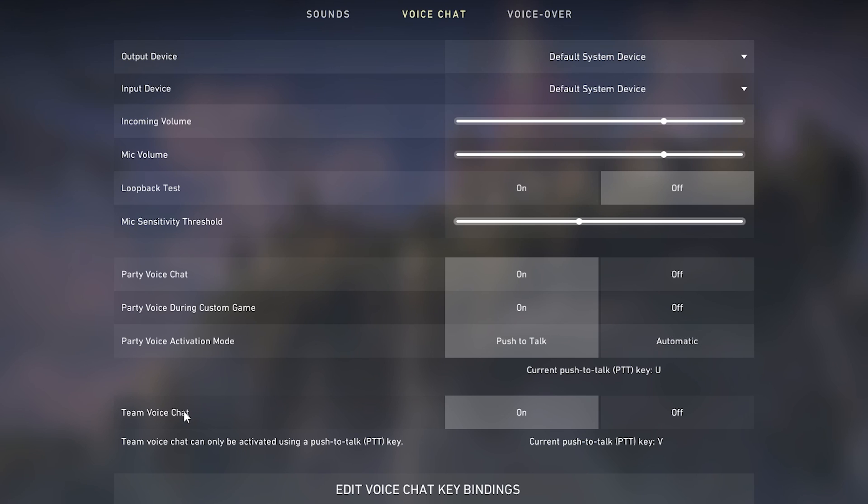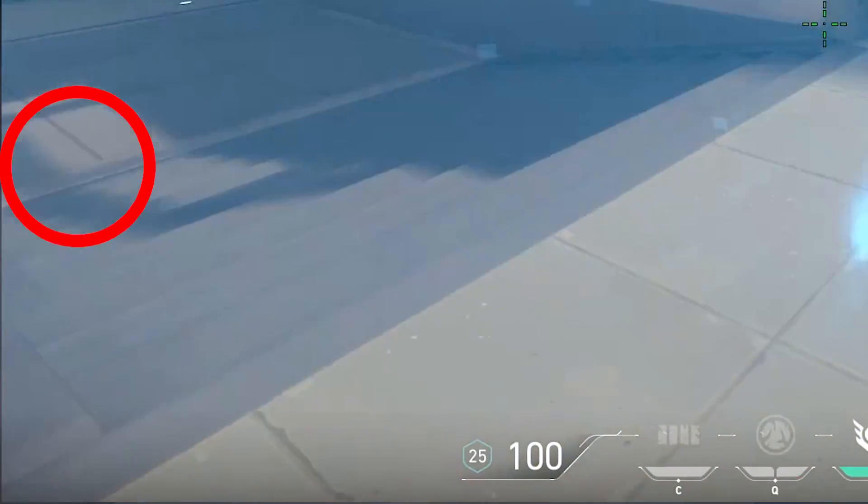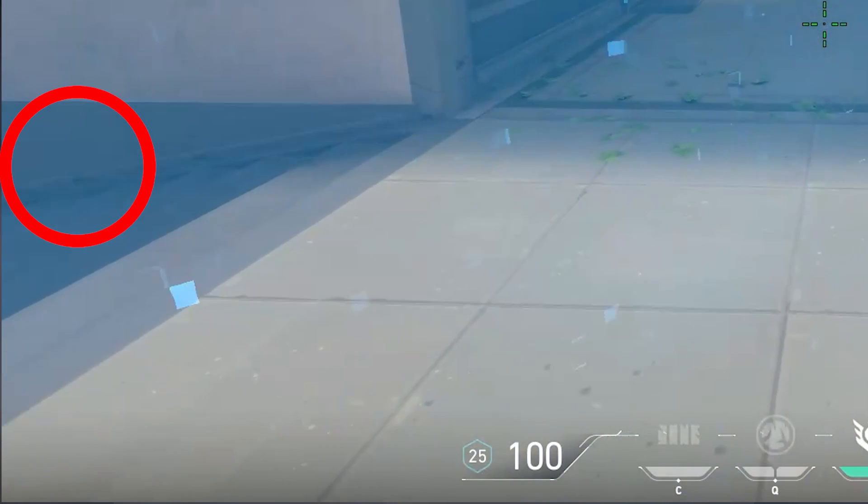Team chat is on or off — we have it turned on right now, and the push to talk key is V as in victory. So anytime I want to talk, I push V, my whole team hears it and they'll know where I'm at. When I do this, it puts a little icon in the bottom left corner of the screen showing me talking, and it also shows my brief location as well.